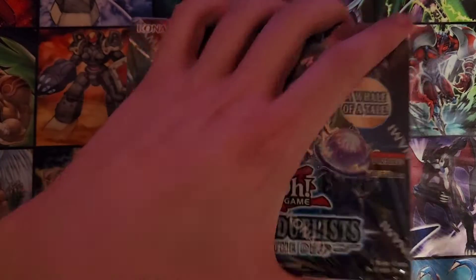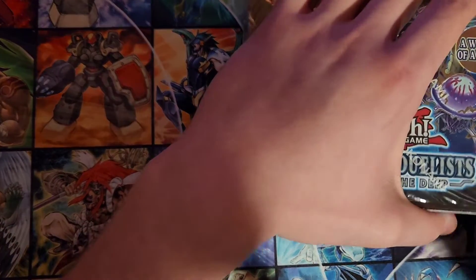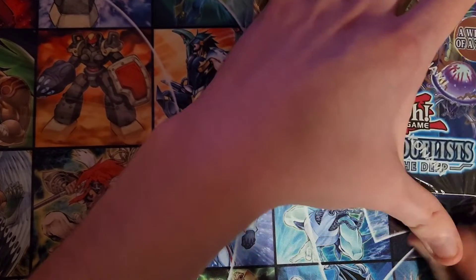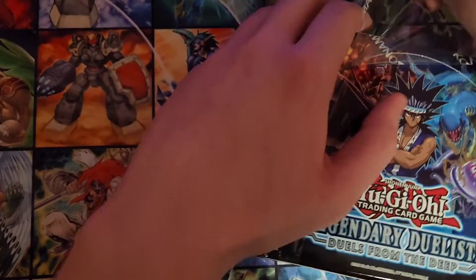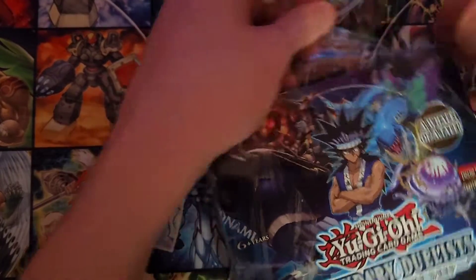So let's dive right in! The main cards I'm looking for are Marincess Dive, because that's a really good card for Marincess and I need it at three. I have two of it right now, but if I can get a third copy, that would be amazing. Another card I'm looking for is Abyss Shark — that's just a really good card for shark decks. I only have one of it at the moment, so if I can at least pull one copy, I'd be very happy.